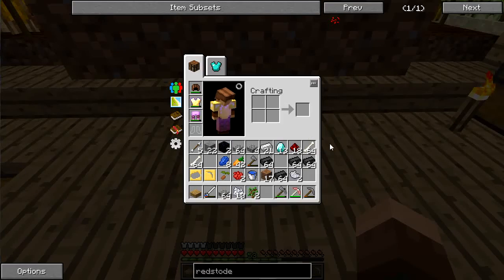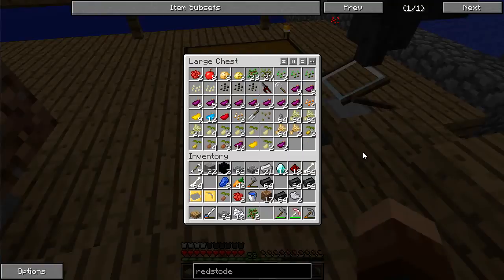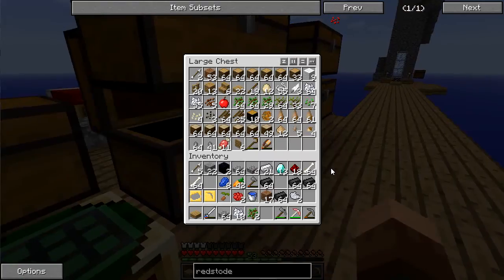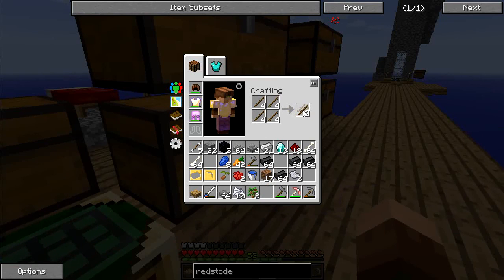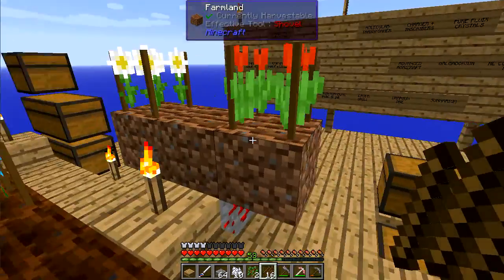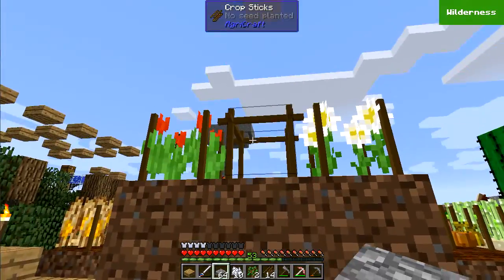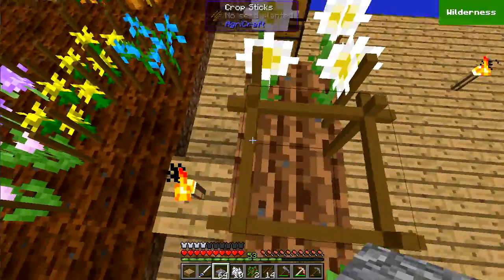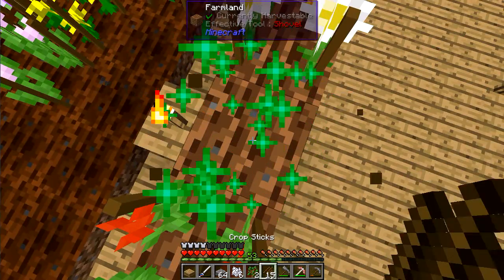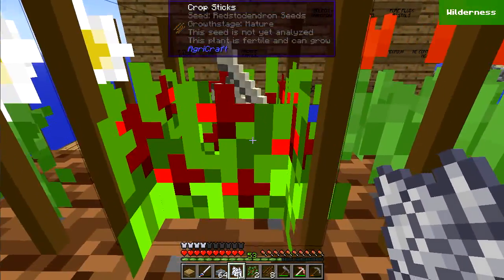Let me grab my other crop sticks — I don't have them, so back to grab some sticks. I'm going to create the crossbar for the normal stick, placed two blocks above the redstone ore, and I'm just going to bone meal the heck out of this until I get all the pieces I need. And here we go — one redstone agdendron seed, awesome.